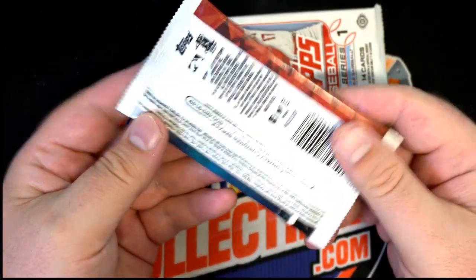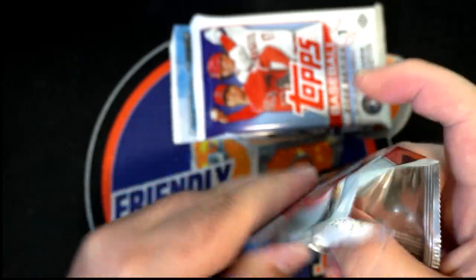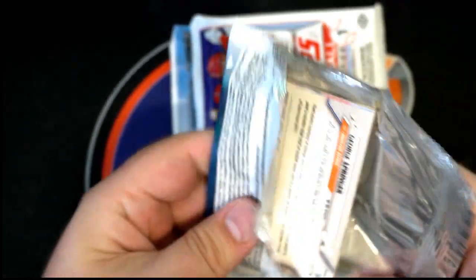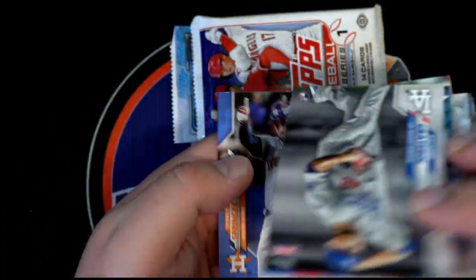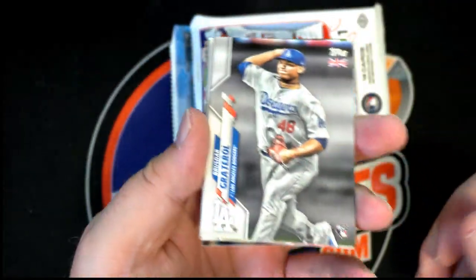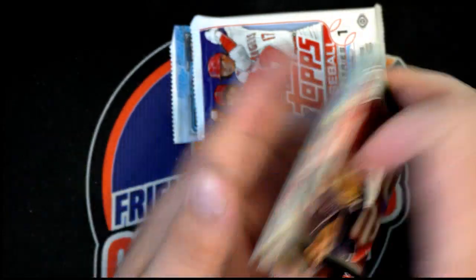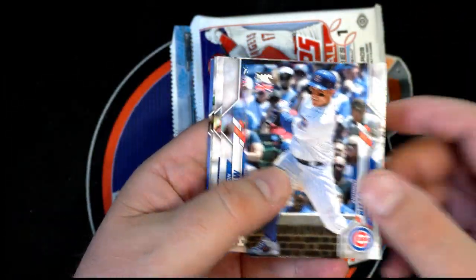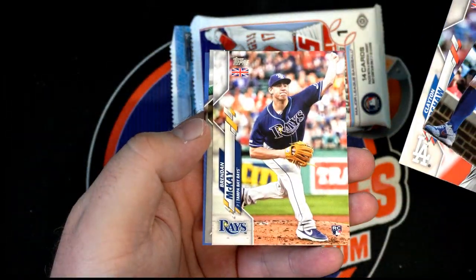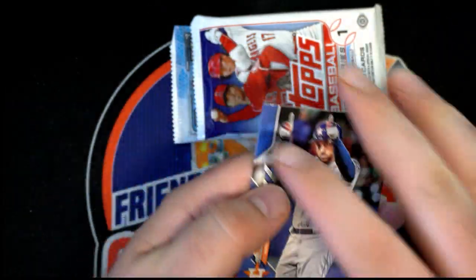Topps UK Baseball — all rookie Gallon rookie, Trey Turner alert, Rizzo, Kershaw, nice McKay rookie, Murphy, there's a blue Springer — all right.